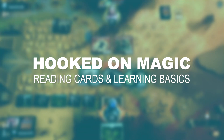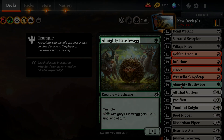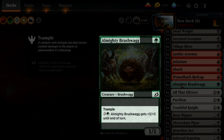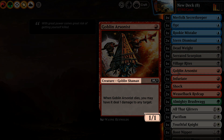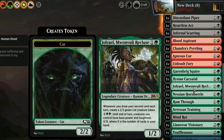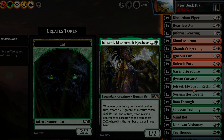First you need to understand how to read Magic cards. Every card in Magic the Gathering has the same set of information on it: its name, mana cost, type, expansion symbol, and text box. Creature cards also have a power and toughness, which we'll talk about later. The name is self-explanatory. The mana cost is denoted by a number and symbol representative of one or more of the five colors of mana in the game.